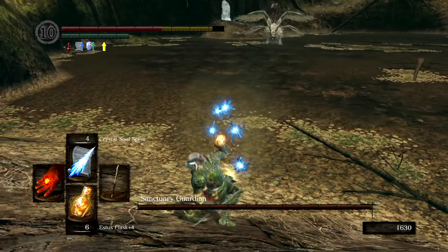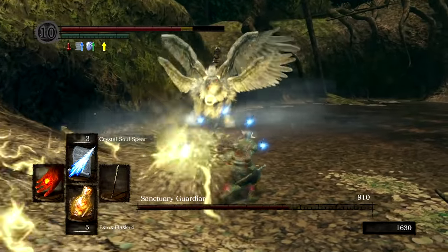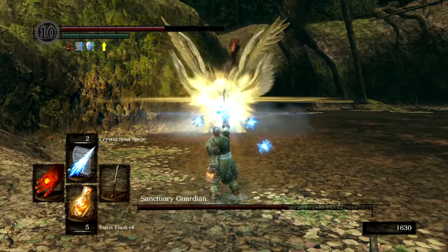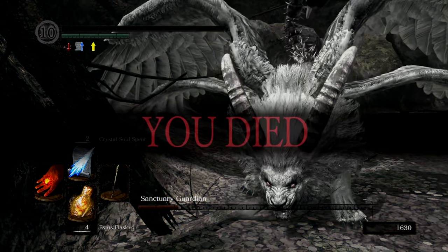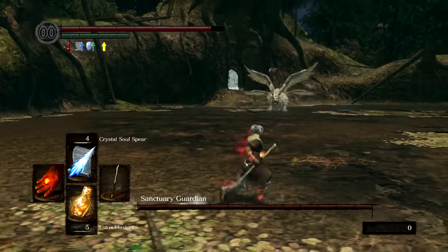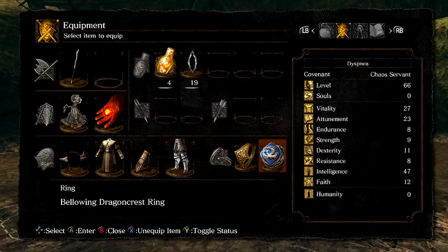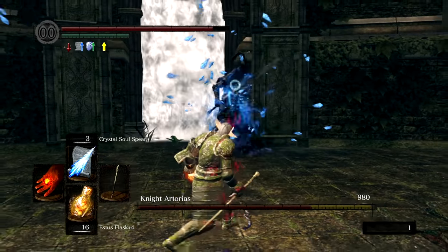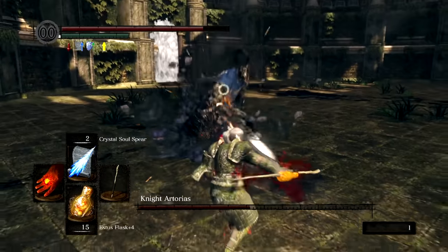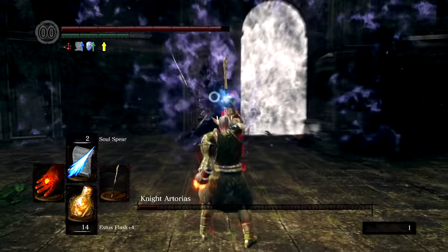With all the major bosses down, it's time to head to the DLC. There's going to be a pretty common theme with these DLC bosses — we're essentially playing the RNG Lottery. All of the bosses have either attacks they can spam from outside our range or can rush us down and combo us into oblivion. Sanctuary Guardian is the first case in point — he can do both of these things. Thankfully he's a very squishy boss, and just 3 Power Within boosted Crystal Soul Spears finish the job. With Artorias, a bit of poise makes it fairly easy to tank through most of his attacks, and with Power Within, his resistances mean next to nothing.